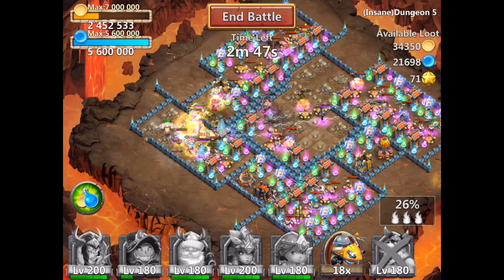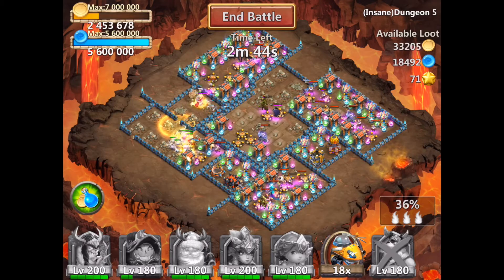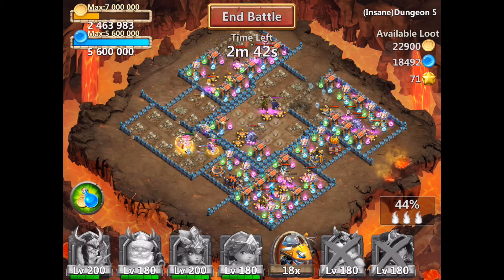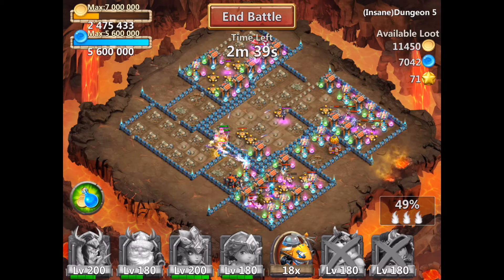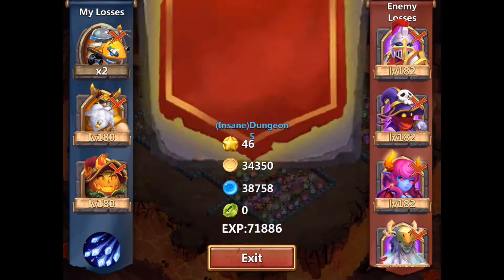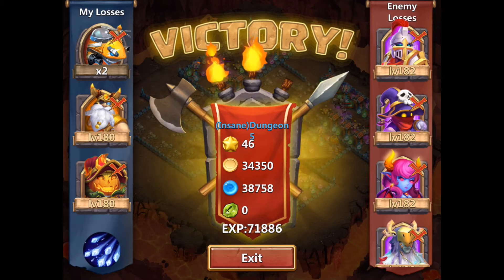On this try I didn't get Thunder God with the GA and died, but it didn't matter. One more Siren proc took me roughly to 49% and my School Knight finished the job to get the two flames. Delaying GA is the key for this dungeon.